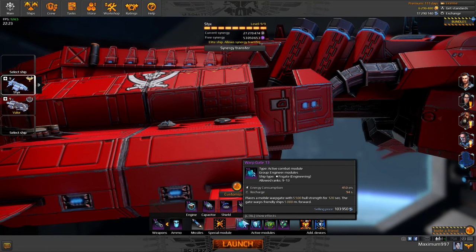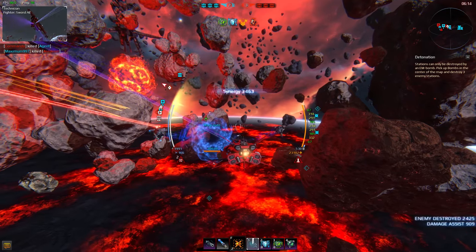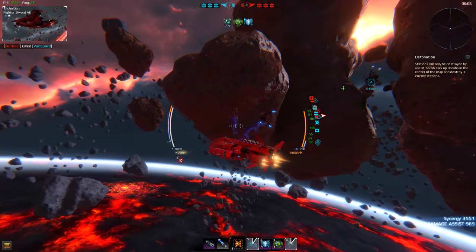Among the other modules is the Warp Gate. This module deploys a portal which allies can use to jump 5 km forward. You can use it to warp towards a beacon you want to capture much faster, or you can use it to escape jeopardy.